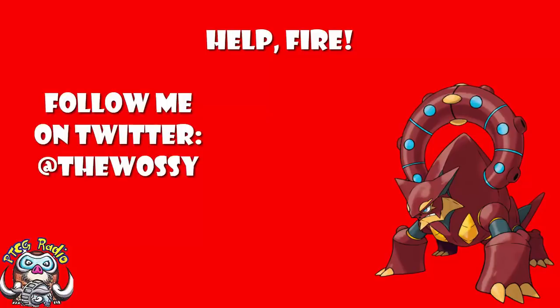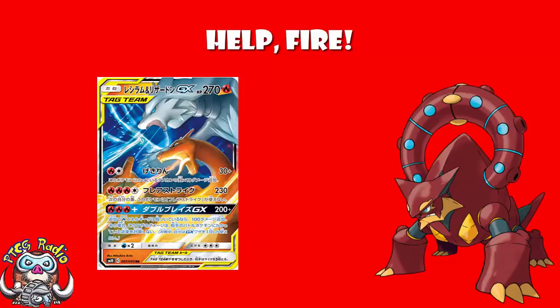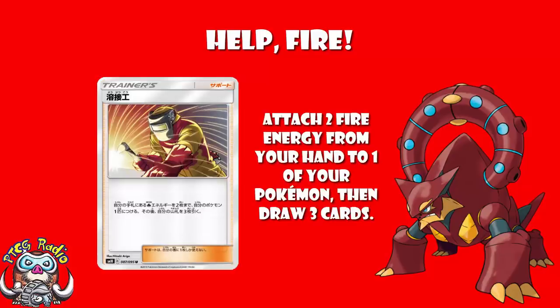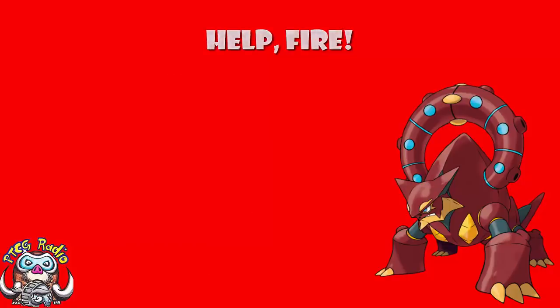Today we're going to be taking a little bit of a look at a new Volcanion. It's a fire type. Over the last couple of days I've shown you some really nice fire types coming out in Double Blaze — Reshiram and Charizard, and Welder, which lets you attach an extra two fire energy from your hand and draw two cards. And Fire Crystal, which lets you get free fire energy out of the discard. Well, ladies and gentlemen, now we've got Volcanion.